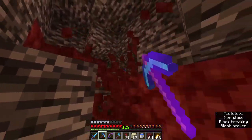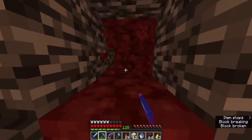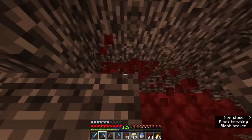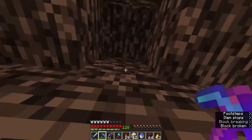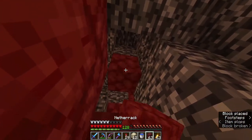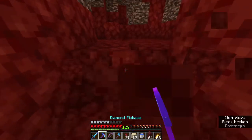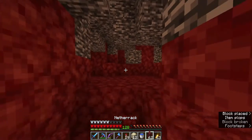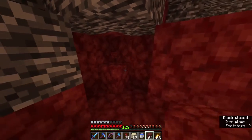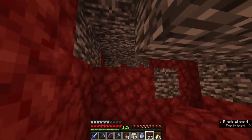I'm right next to my portal, which is good. Is this y=127? One more — ah there we go, this is good. This is a good block right here. I'm going to make sure everything that does not need to be covered is not covered.